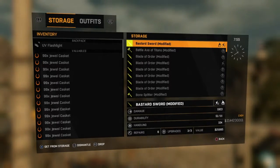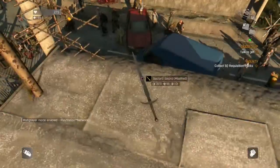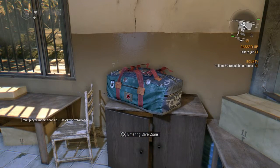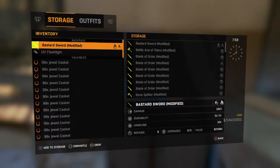Now, you want to duplicate this weapon, you throw it. Okay, here it is. Now let's go to the player stash so I can show you that the weapon that I dropped is still on my stash. You see, it's there — I just duplicated.